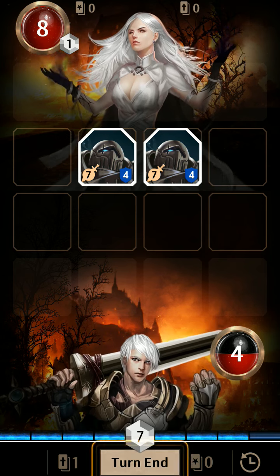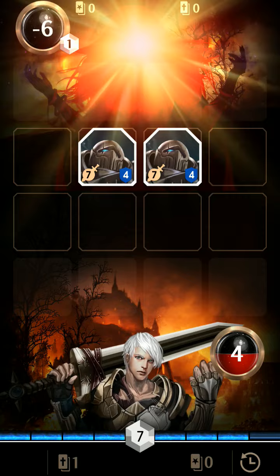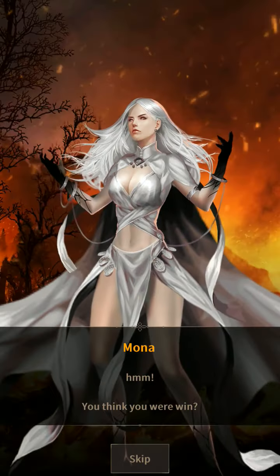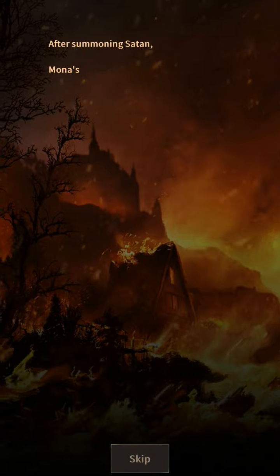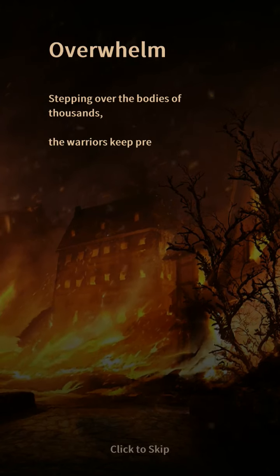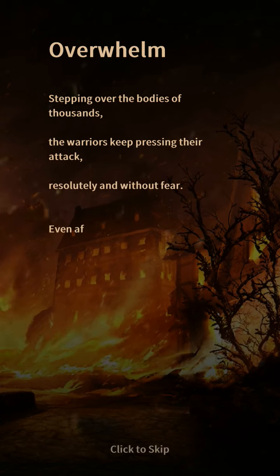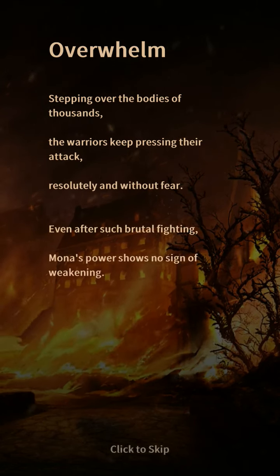The warriors keep pressing their attack resolutely and without fear. Even after such brutal fighting, Mona's power shows no sign of weakening.